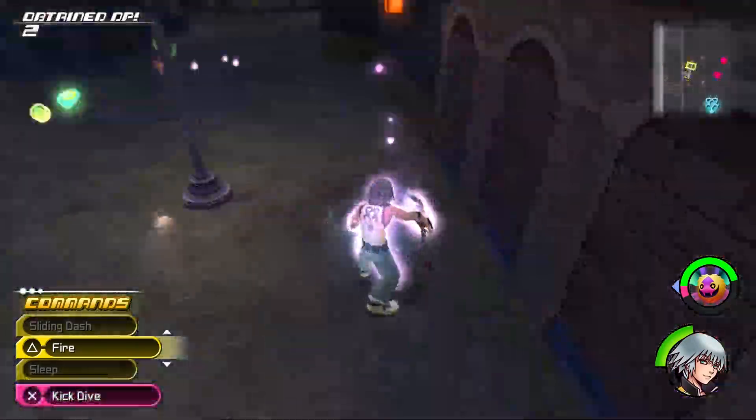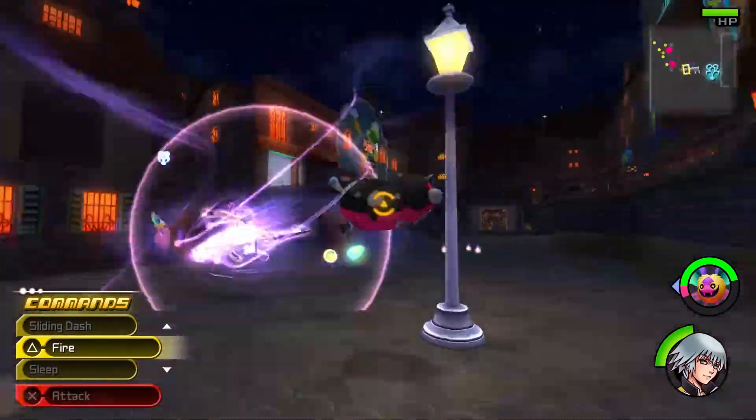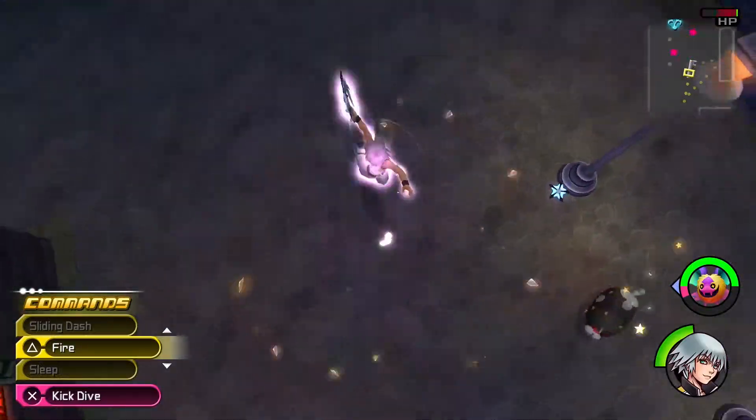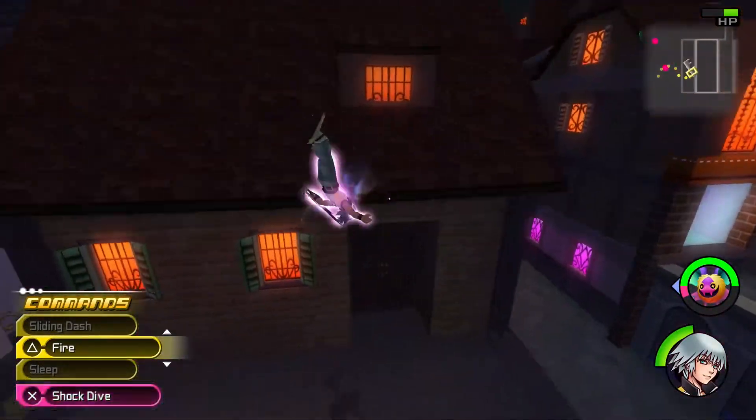Want to get the big explosion move — have to run, jump up, and then crash. That's how you do it, and that's how we finished the encounter too.